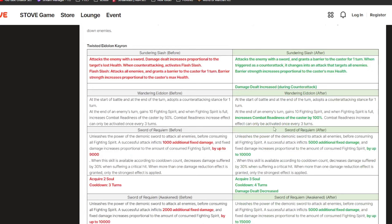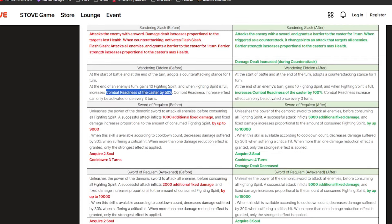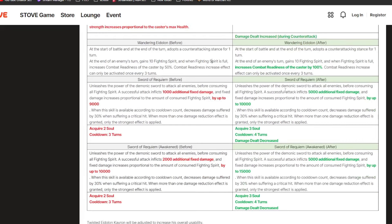Next we have Twisted Idol Karon — ML Karon. I think it's a pretty huge buff. The damage he does during counter-attack is going to be stronger now. Instead of 50% CR increase when he gets max fighting spirit, it's now 100%. His S3 is going to do a ton more damage — even without any stacks, baseline it does 5k, and for every 10 fighting spirit you consume it's an extra 1000.